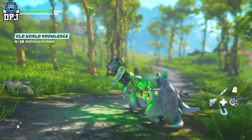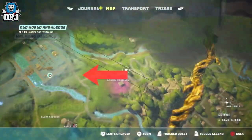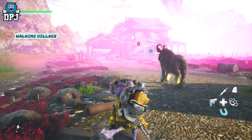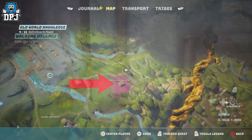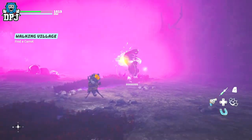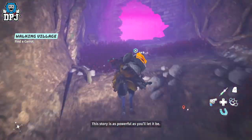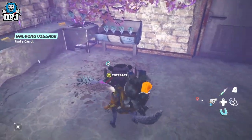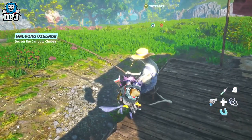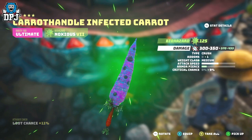Next up we have the Carrot Handle Infected Carrot, which is a biohazard crush weapon and is amazing. This weapon is tied to a side quest called Walking Village, which you grab from Chopsa on the map right here. This quest sees you entering a ranch — you will need a resistance to radiation for this one. Once inside, travel downstairs beneath the earth, take out a few enemies, then grab a carrot and return to Chopsa. Upon completing this you'll understand why it's called Walking Earth, and you grab the weapon from behind NPC Chopsa.